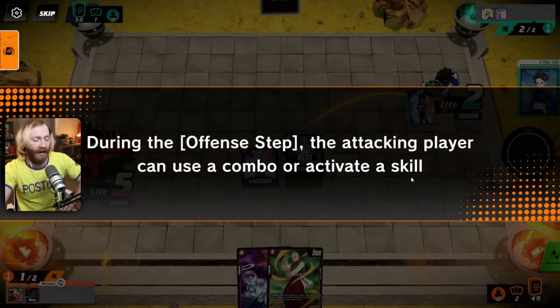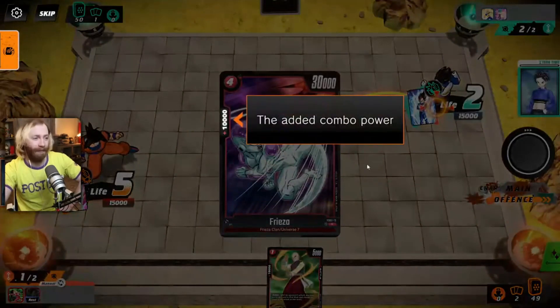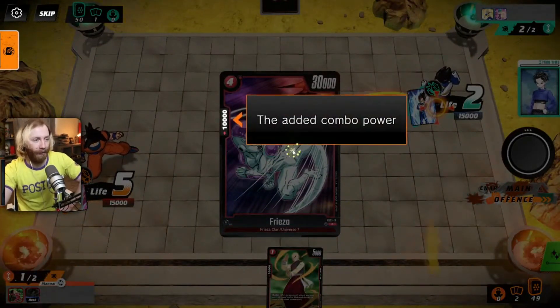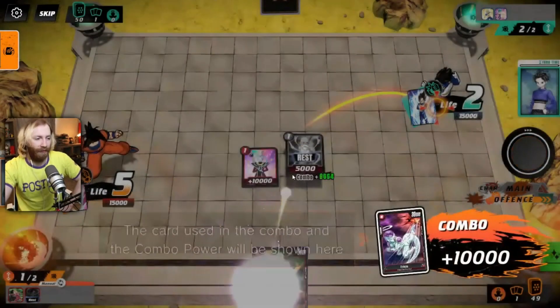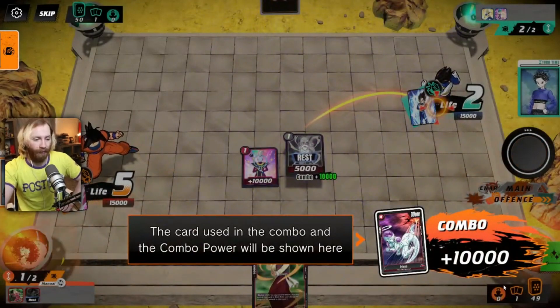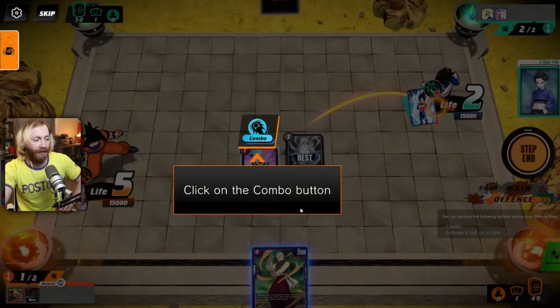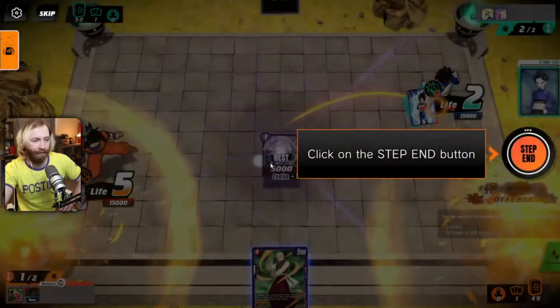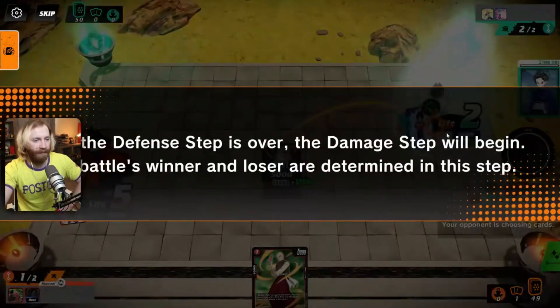During the offense step the attacking player can use a combo or activate a skill. By using a combo you get additional power for your card during the damage step. The combo power shown on the left side of a card doesn't cost anything - you literally just use it to boost another card. The card goes to the drop, but it still boosts your attacker. You can use cards from your hand or even untapped cards on the field as combos. Your opponent can then do the same to buff their own defense.